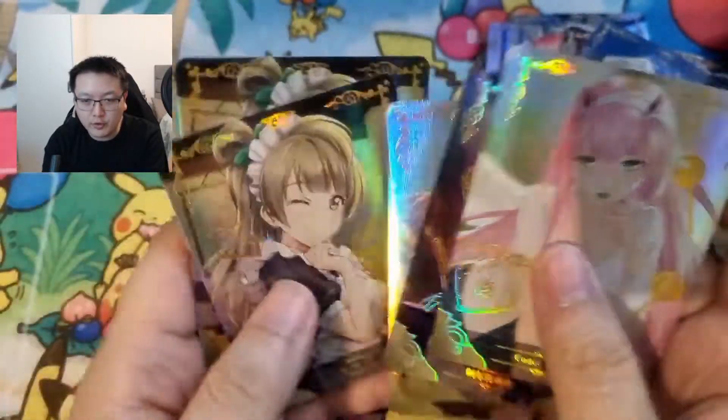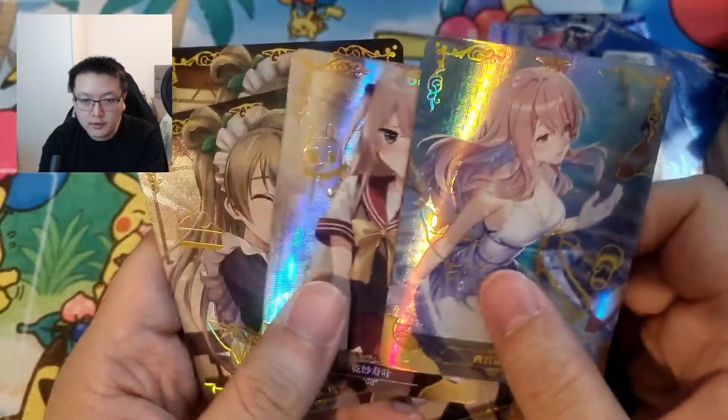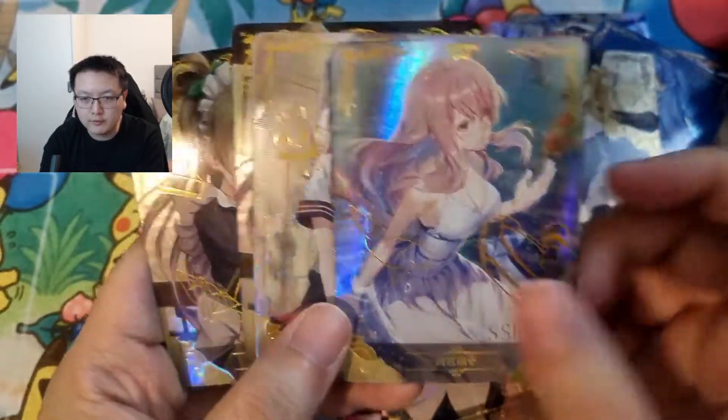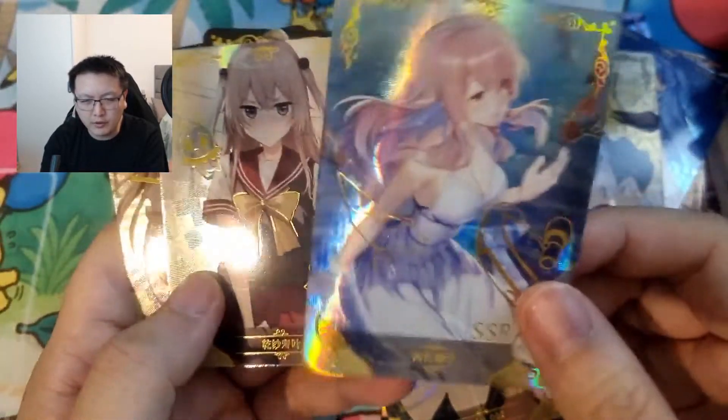So it's not too bad — we got two of the cards I wanted: Alter Saber and Zero Two. I do have two Kotoris though, which I didn't really want duplicates of, but that's fine.